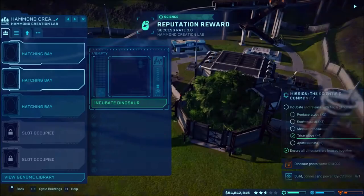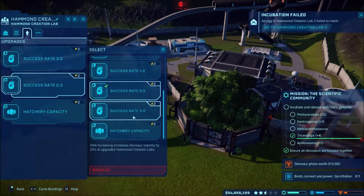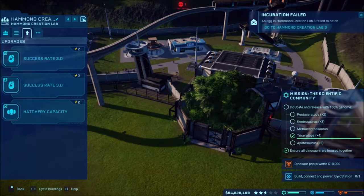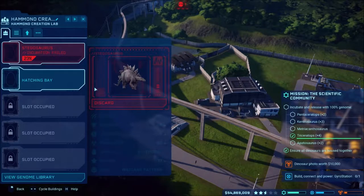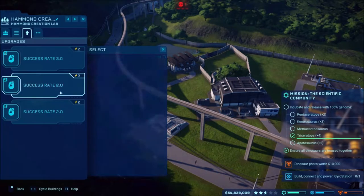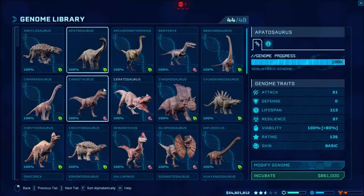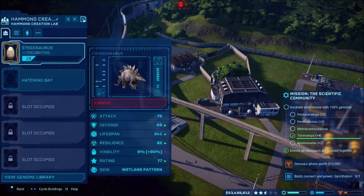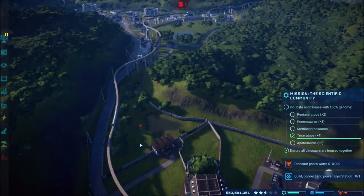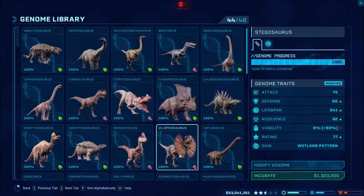There's our success rate — actually let's go ahead and switch this up. Yeah, I failed. Oh, we got our next entertainment mission unlocked too! Not right now — it failed. Let's go ahead and increase these now to three. Now let's try the stego and see how it goes. It's got 90% viability. Oh, did we lose another one? They keep dying like crazy. Let's go ahead and do another stego because they're dying pretty quick.